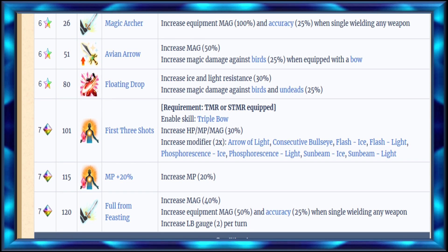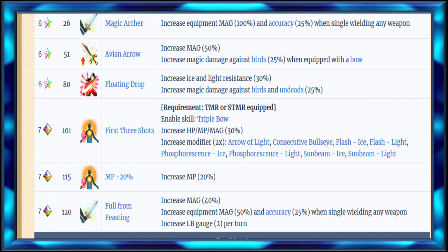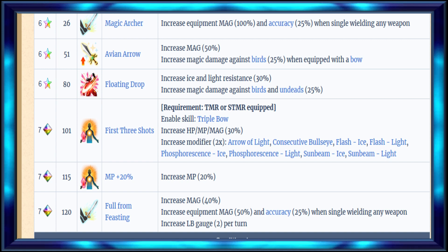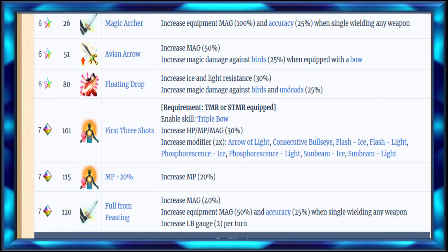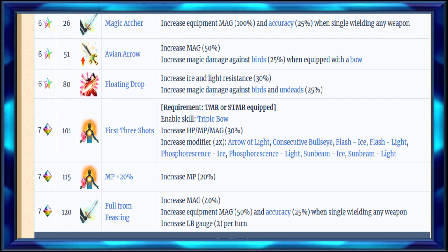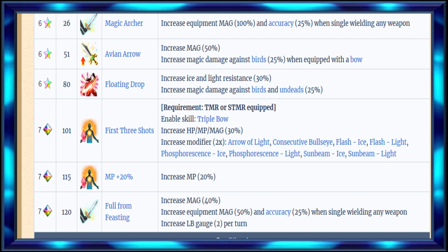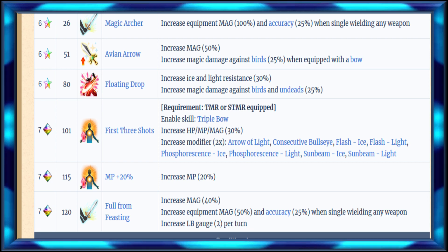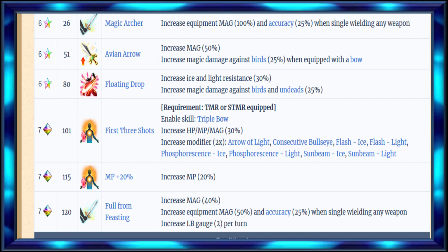The main problem I have with her is kind of the same problem I had with her before - she's locked to her bow, the TMR. You can't really boost bows that much with magic, so you've got to use generic ones. You need to use a lot of magic ATK with her since she can only equip the bow, and she gets passives from bows. So it becomes kind of hard to do that as well.